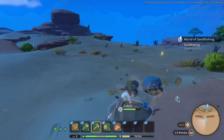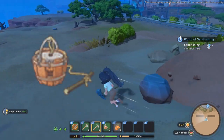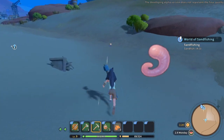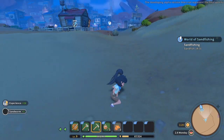Hi everyone! We're gonna go sand fishing. First you're gonna need to build a fish shop on your work table and gather some sandworms. You can find sandworms during your workshop — just go up to them and gather.